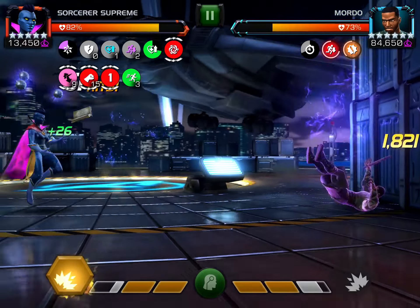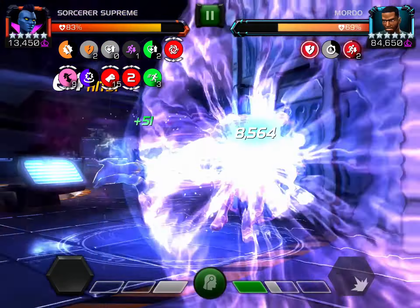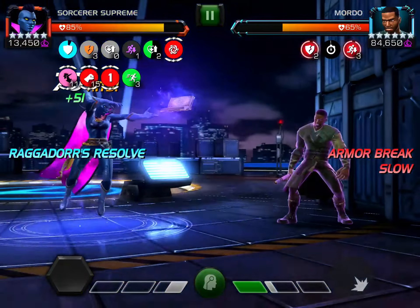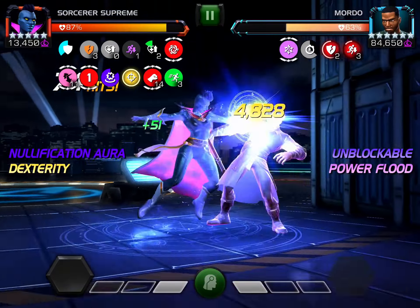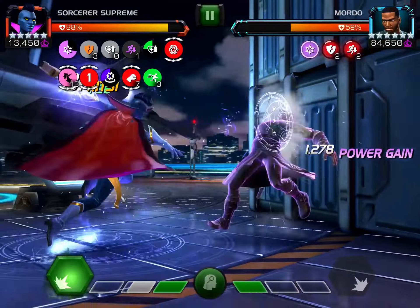I was trying to explain how I dropped my heavy attack slightly early — it dropped just before the blessing changed — because I wanted to get the control one so I could power steal before he throws a special three. Fortunately, he didn't throw it and I was able to power steal eventually. Even if he had thrown it, I would survive it — you can take one special three from Mordo. If it were a longer fight I'd try to regen more, but I only triggered regen three times in this fight, so I actually didn't heal that much.